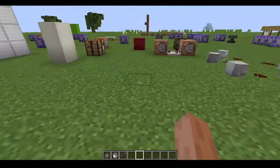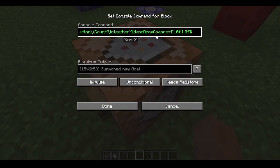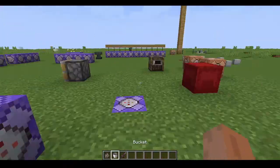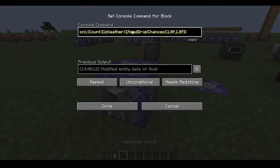And some leathers. So how will you do that? You have to summon this with an item holding command. Now, hand item, then drop chance. I will give the command in description. So if you wanna make it default, you have to do this.